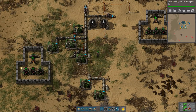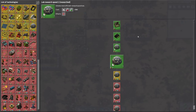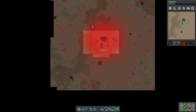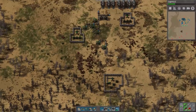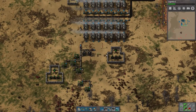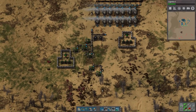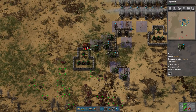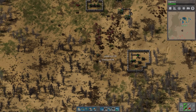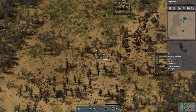I kind of looked up how biters worked. My first death world strategy was to make a bunch of outposts on the outlying areas and not let the pollution cloud reach them. By doing that I basically teched up and kept my pollution footprint low — went solar, efficiency modules, all that stuff. But the reason death world is so difficult is you cannot do that strategy. You cannot lay low. You have to be aggressive and go right out to where the biters are.